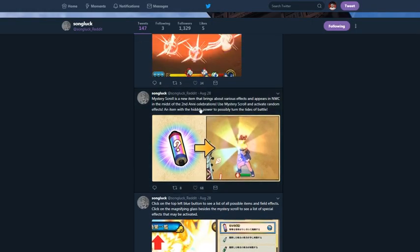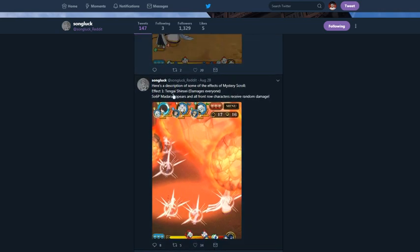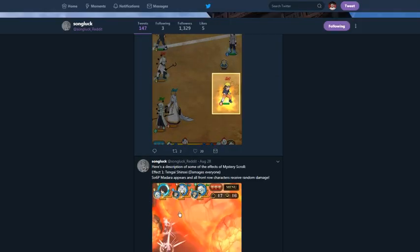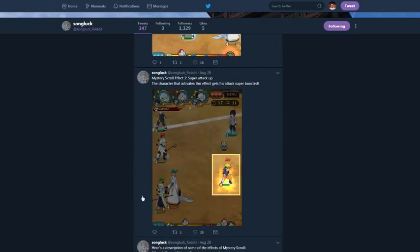Mystery scroll is a new item that brings about various effects in Ninja World Clash. In the midst of the second Annie celebration, use mystery scrolls and activate random effects — an item with the hidden power to possibly turn the tides of battle. So the random scroll does something good for you or something bad for the enemy.